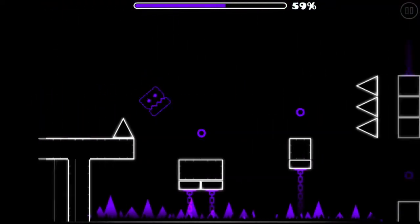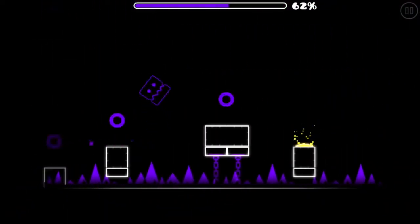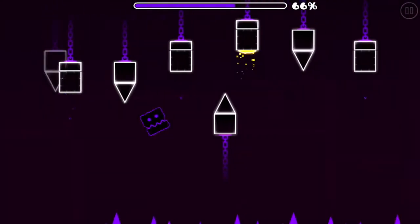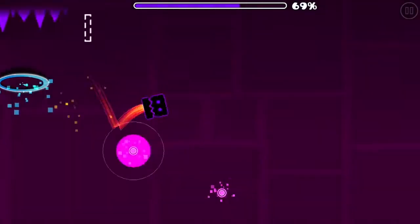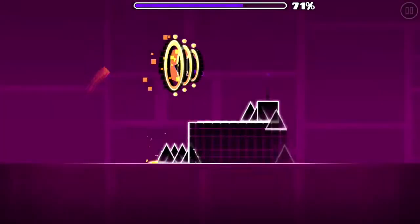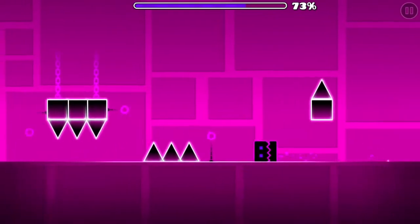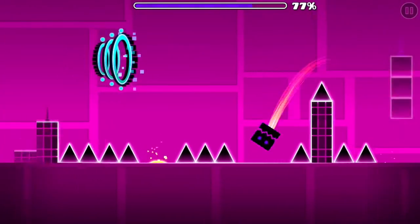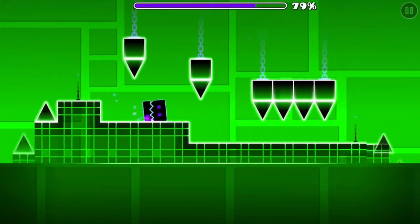I really like the purple glow that it puts on my character. One, two, three — the third coin is so easy to get. Now we've got this part. Take that, more triple spikes. I jumped over all of them.